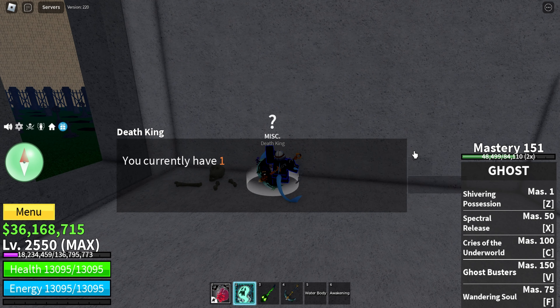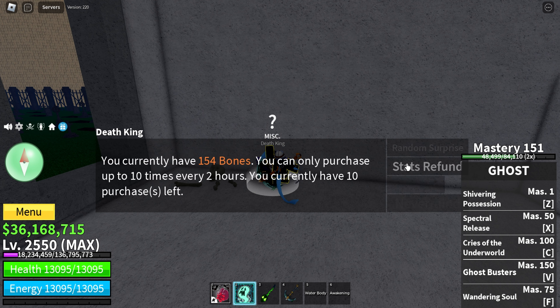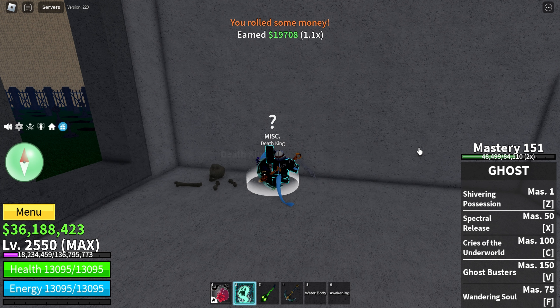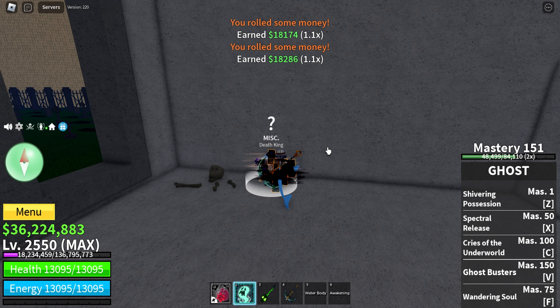I have a little bit of bones right now, so we're just going to roll and see if I can get anything. Stats refund, race reroll — for 300 bones. Stats refund for 150 bones — that's actually really good. Let's do three random surprises. We rolled some money — at least it's a little bit more than before. Some more money again. I got more money.